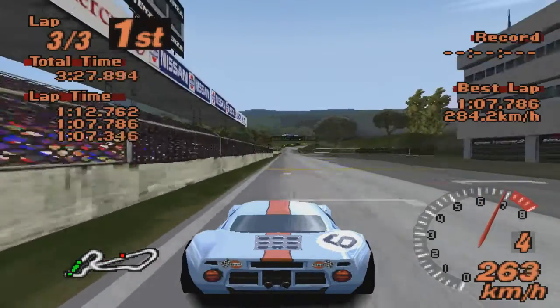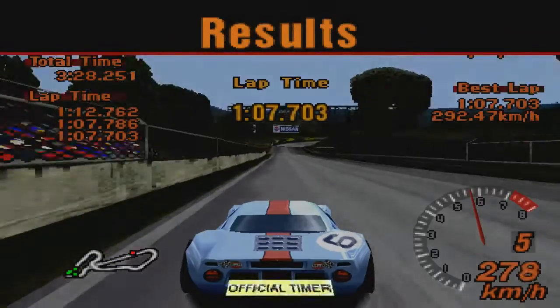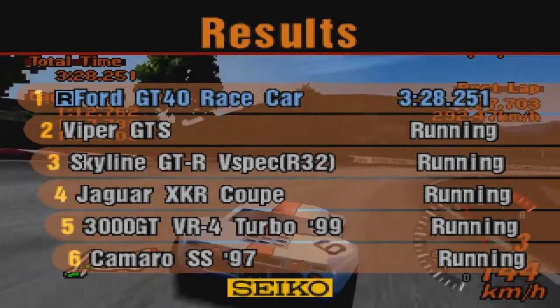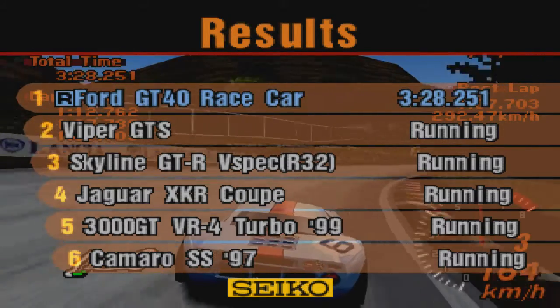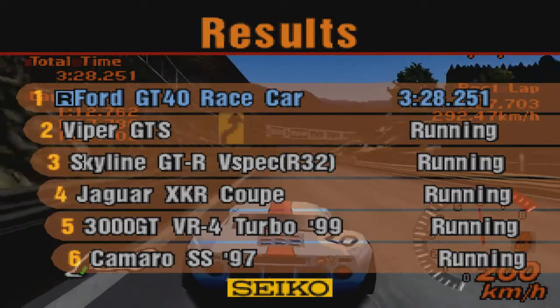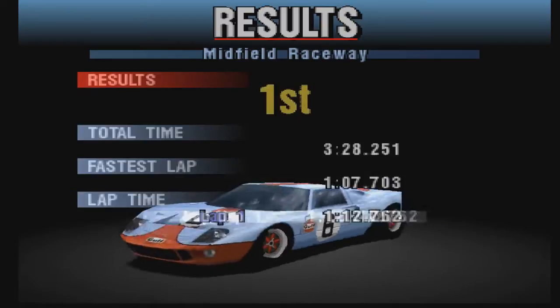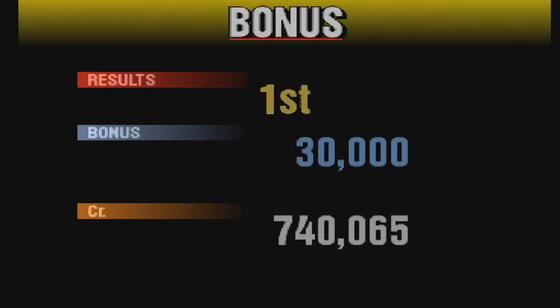В реальности у нас тоже есть такие трассы — например, японская Сузука. Трасса перекрещивается сама с собой: вот мы проезжали по мосту, а под нами была она же. Трасса довольно скоростная, хотя не чисто скоростная — есть медленные повороты, но тем не менее очень интересная. Мы, оторвавшись от соперников практически на треть круга, выиграли без особых хлопот.